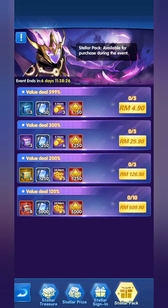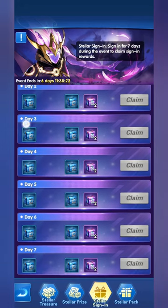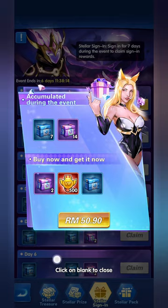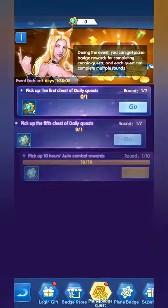As usual, you have the Stellar Pack if you want to purchase anything related to the event. You need to log in daily and collect your normal Sapphire Chest. You can also buy the extra collect scenario and you will gain VIP points for doing that.